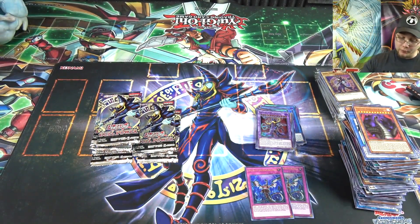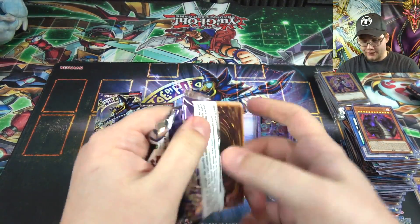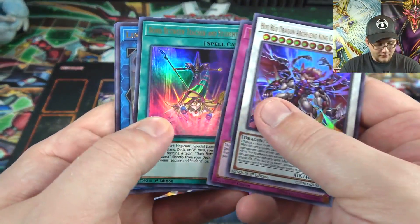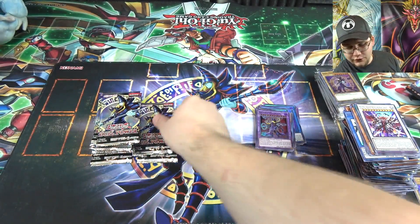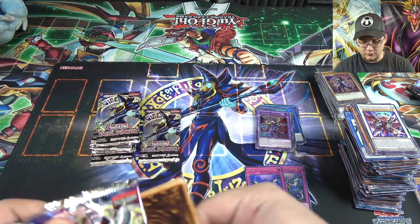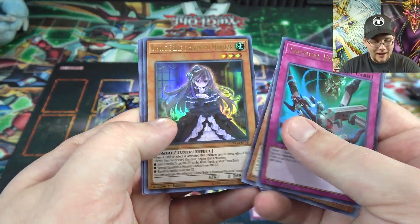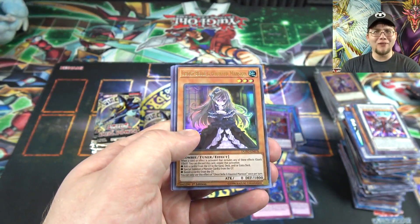We are back — got a second Impermanence, that's awesome. If I can get one more I'm hoping for that playset. Bond Between Teacher and Student — I love that card, it looks so cool. There's a 20th anniversary version I might need to get. Tactical Exchanger — that one must be pretty easy to get. And another Ghost Spell — I think I actually got four of those now. Hand trap luck is a little better in this opening.